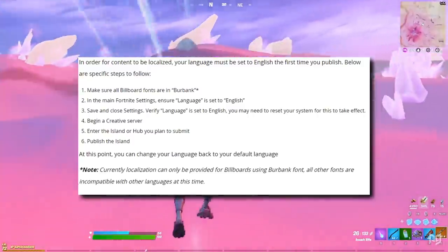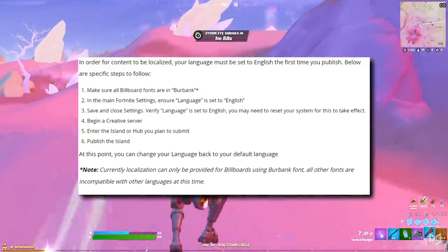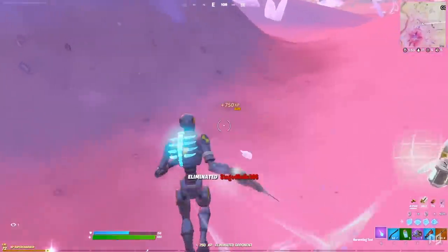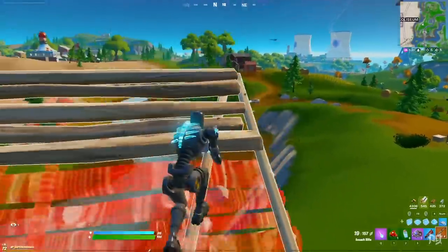The localisation side of things includes the on-screen instructions on how to localise your creative island, so that it can be enjoyed by people all across the world.